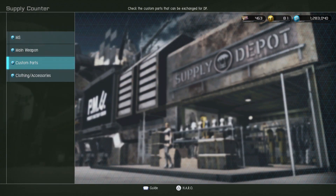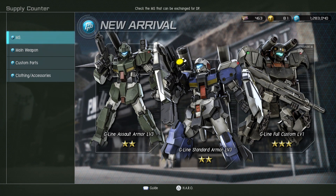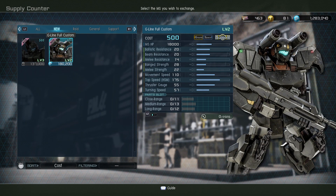Let's look at the new DP shop stuff. G-Line Full Custom level one - holy cow, that's actually really really good, that's pretty dope. G-Line Salt Armor level three, and then we have the Standard Armor level three. I am a fan of the Full G-Line Custom, you guys should try it out if you haven't. Let me double check - I don't have the level two version.